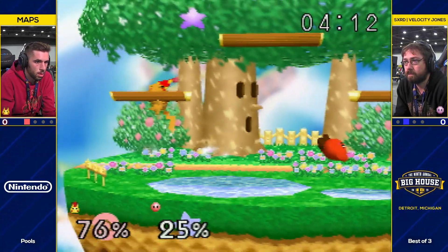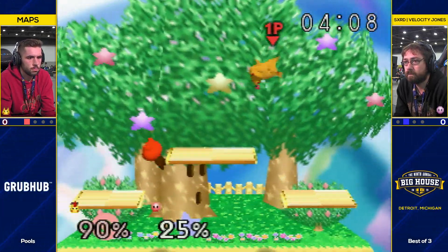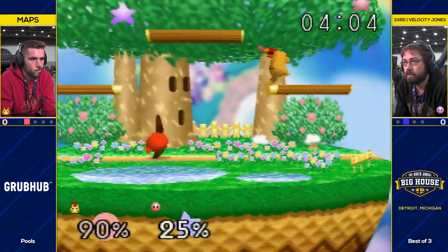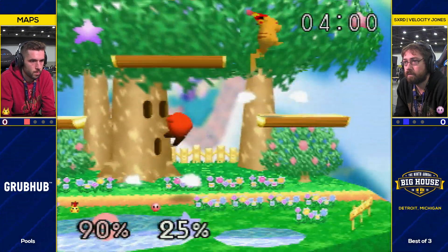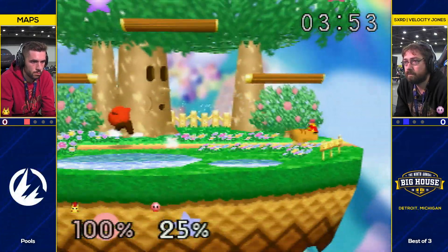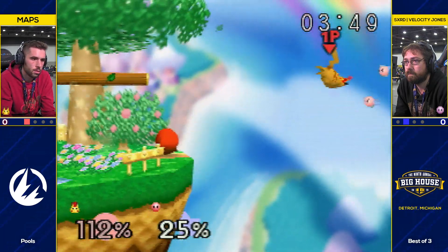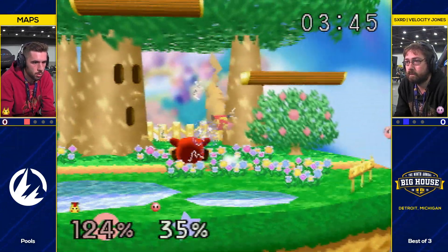Good tech away by Velocity Jones. Really smart to not even throw out an attack there — after the tech he just ran off stage because Mavs was running in. It's not going to take much for Velocity to take this. We know the top plat forward throw will work, now the side plat will too. He's unlocking them. It's that DLC.